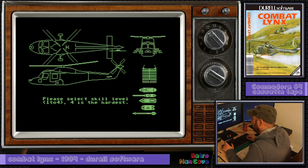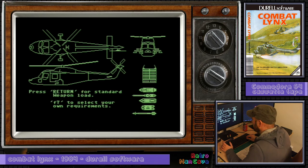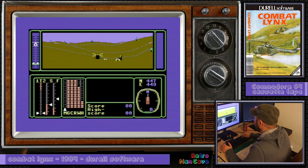Please select skill level one to four. Four is the hardest — it's got to be one. Press return for standard weapon load or F7 to select your own requirements. I'm going to have standard. Oh, I went straight in, okay. And I'm still on warp mode — okay, let's slow that down, there we go.